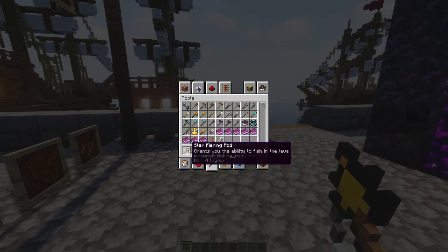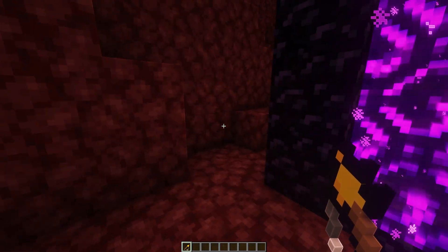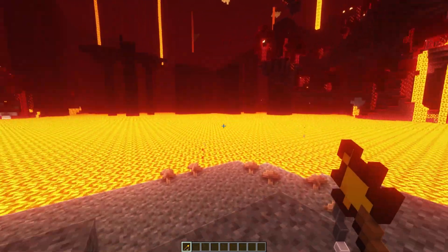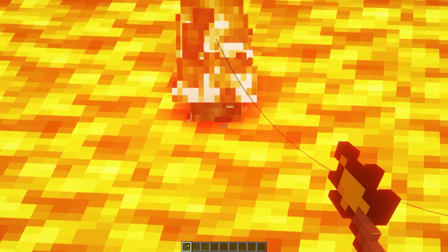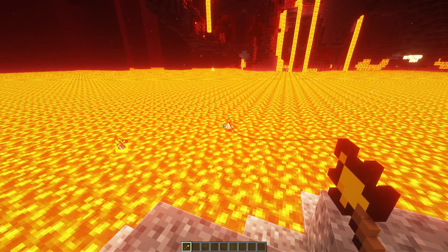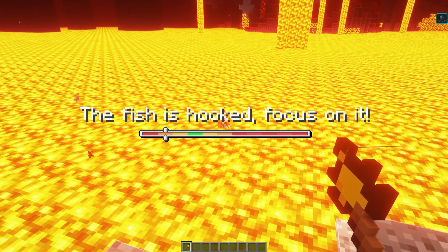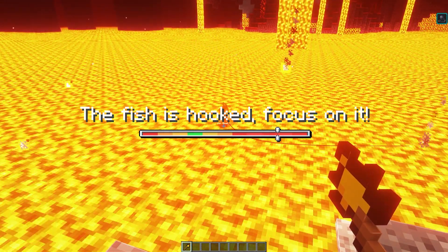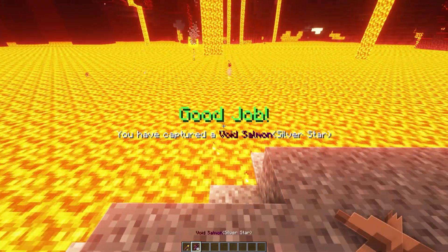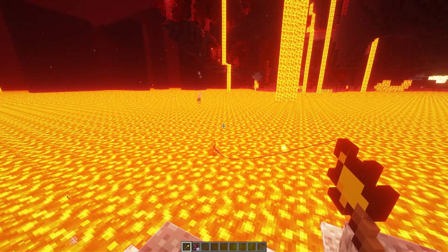Now let's grab the star fishing rod, which grants the ability to fish in lava, so we'll go into the Nether. First step is locating lava — wow, I wish I could get spawns like these in survival. We'll throw the rod in right here; it has that little particle effect as well. I have no clue how this works since I've never fished in lava. Oh, there it goes — and I'm hoping it's green. I got a void salmon, so it works just the same way, and we get some nice particles showing exactly what's happening.